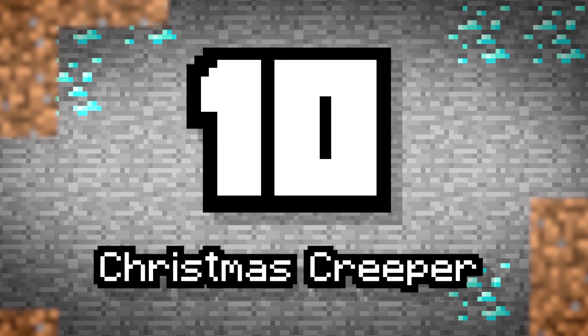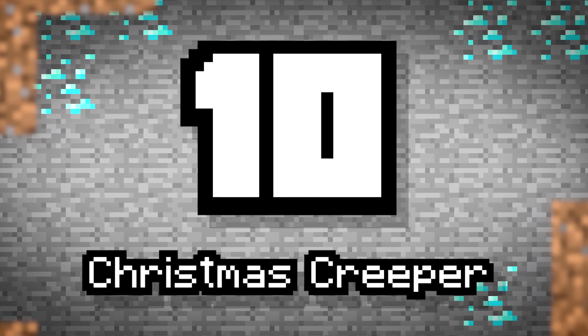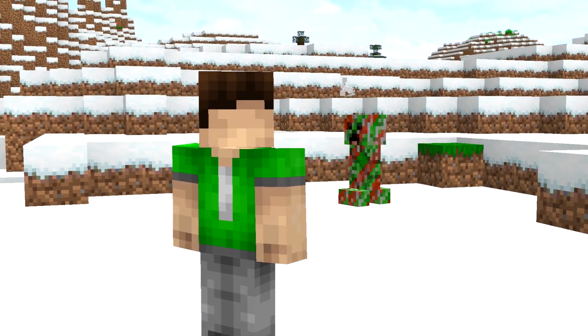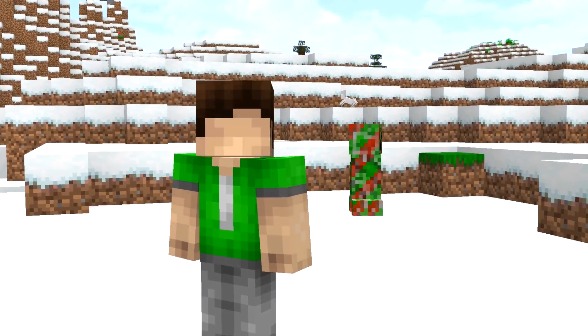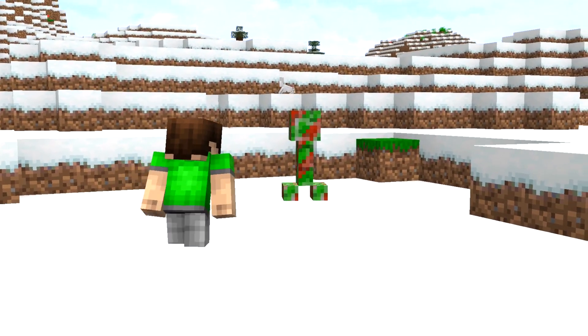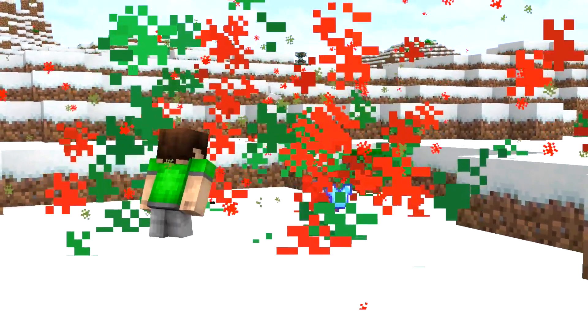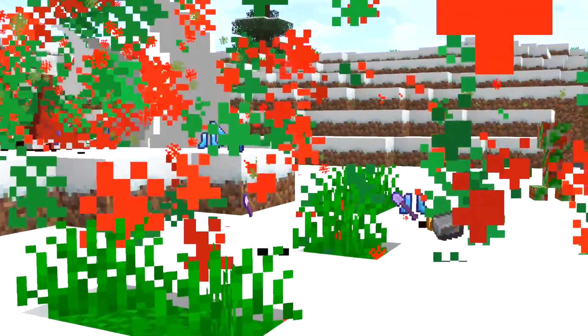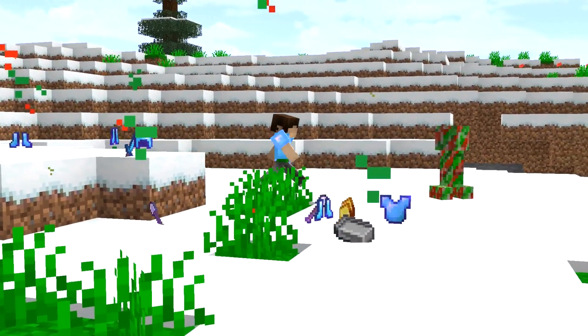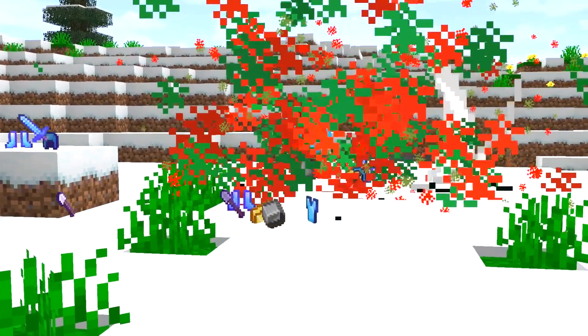Number 10: Christmas Creepers. We love tweaking the creepers a little. It's always fun to make them more destructive or change up their texture so they look more evil. But what about that core feature of theirs? That's right — explosions. Christmas creepers would spawn and be triggered only to burst into glitter and fun Christmas particle effects. You'd also get some free loot. Guess you're not afraid of creepers anymore!